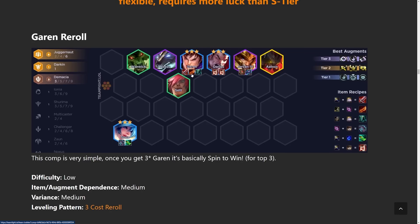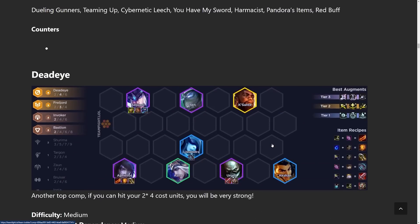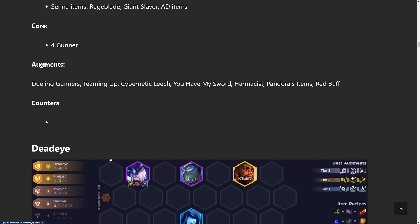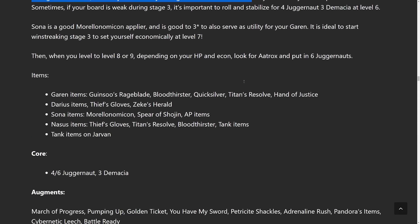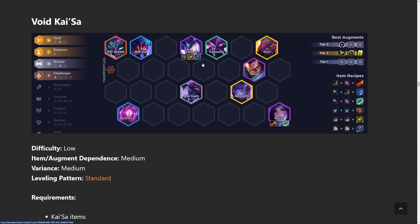A lot of these builds share the same items — you can use Rageblade and Bloodthirster in the Garen comp, the Yasuo comp, and the Deadeye comp. One distinction: in the first few comps Rageblade is nice but not the best thing ever, but in the Garen comp it's 100% required because he just spins and gets a lot of stacks and deals a lot more damage. Pretty much just slow roll for three star. I have a game coming out on this so definitely subscribe to check out that gameplay.